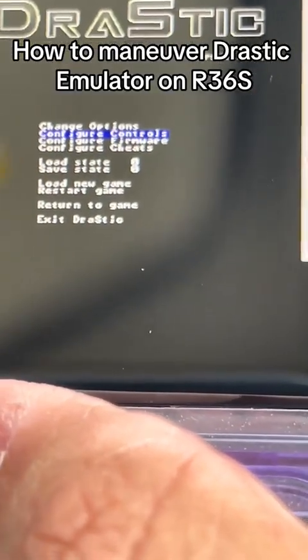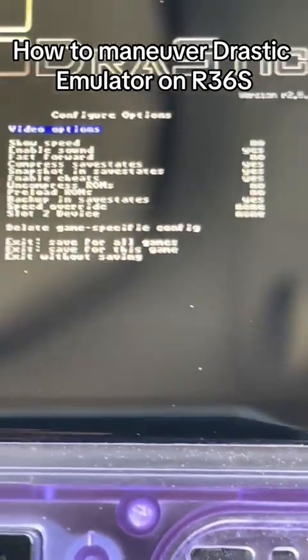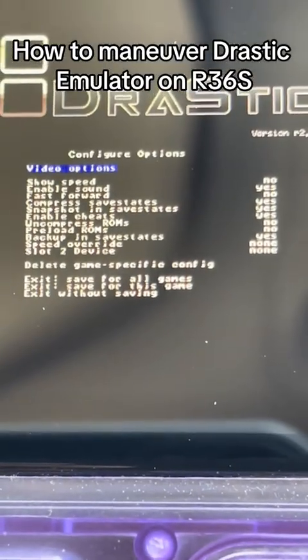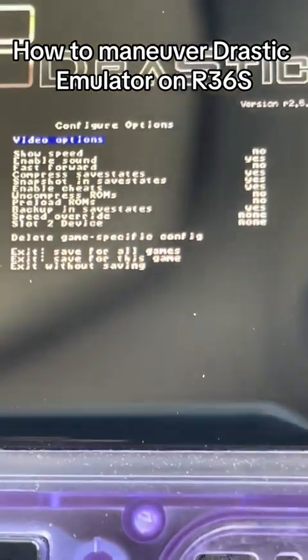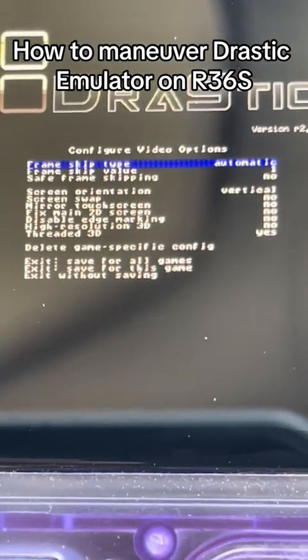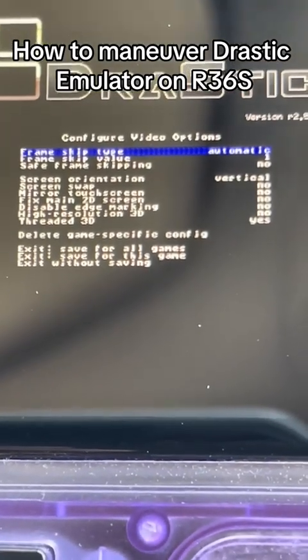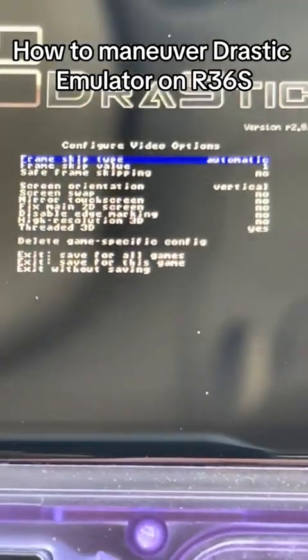You can also configure settings. If you go to Change Options, those are some of the options you can configure. And if you go to Video Options, there's some other stuff there that you can configure. I'm not going to mess with it — I'm just going to leave it like it is.